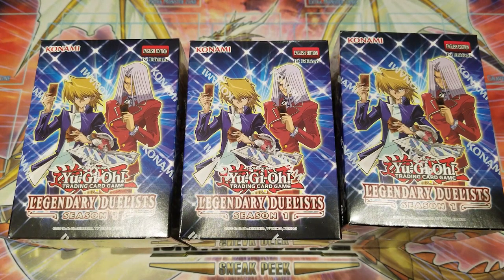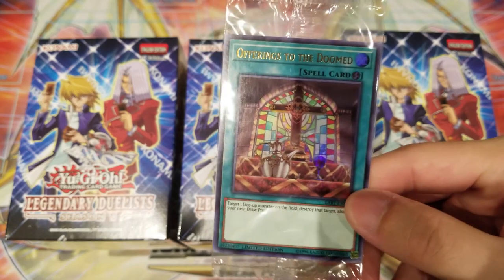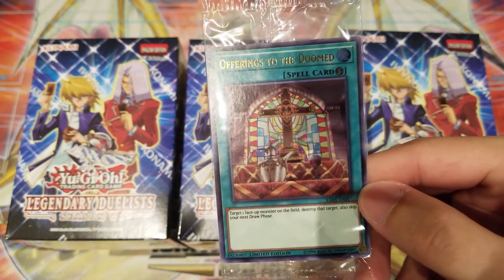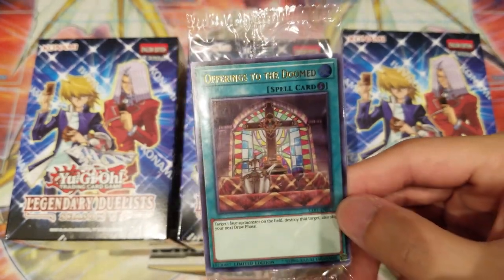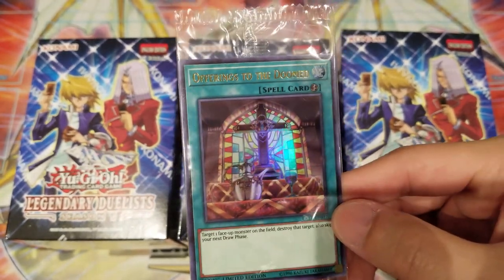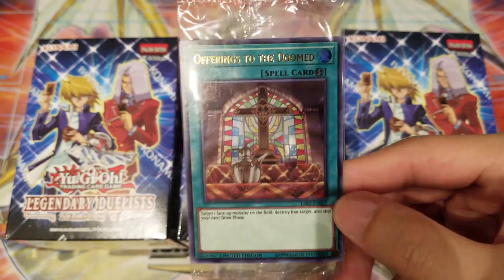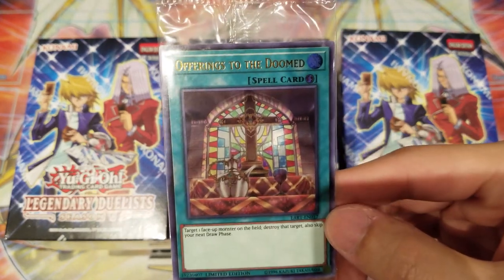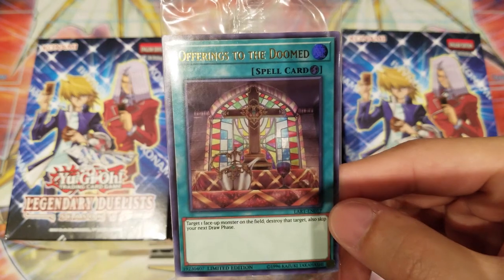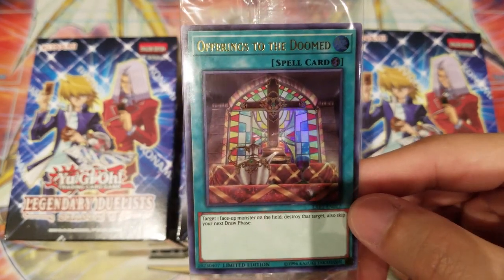Before we get into it, I want to showcase that local stores are currently handing out lost art promotions. This month's promo is Offerings to the Doom. If you purchase any sealed product up to about thirty dollars, you can get one of these for free. Really interesting for a lot of my Speed Duel viewers.